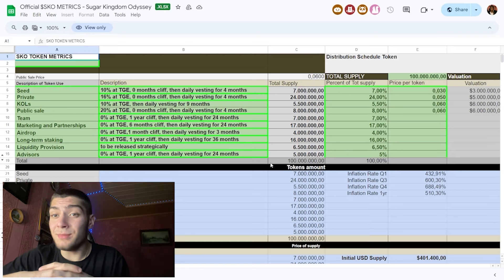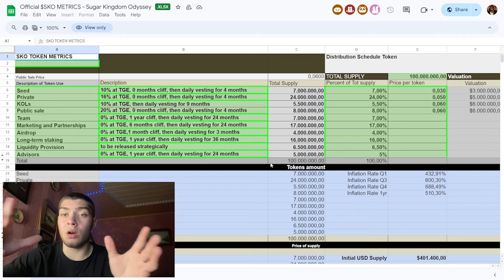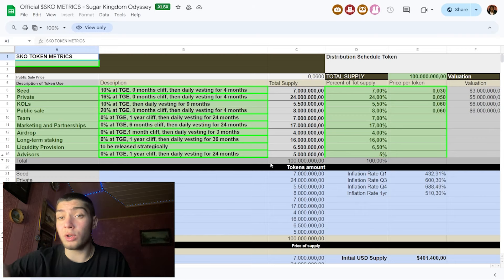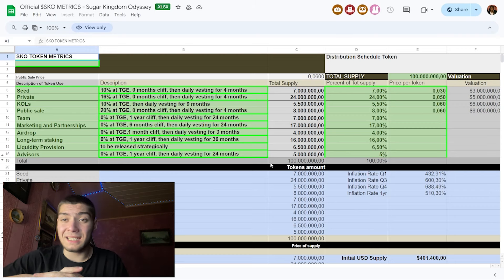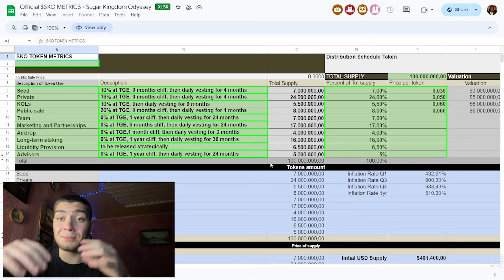If they reach $8 million in market cap, which is very common in a hype launch during a bull run, buyers could do a 20x in profit — so this is amazing. Definitely watch for their presale because it is going to be on April 2nd. You don't want to miss this launch because you can make crazy money.